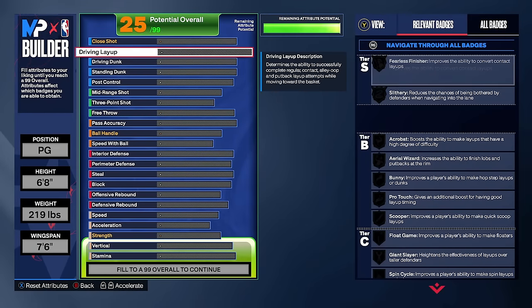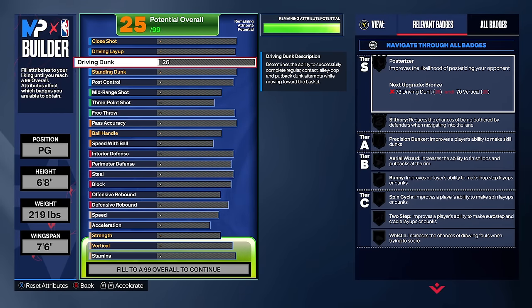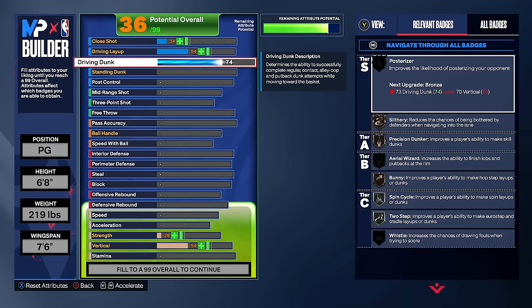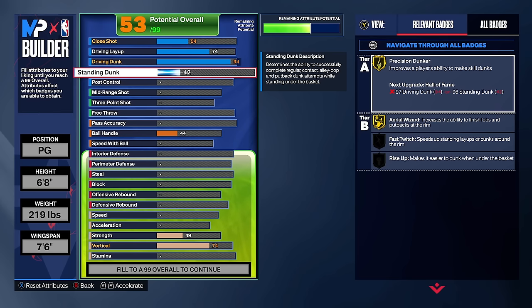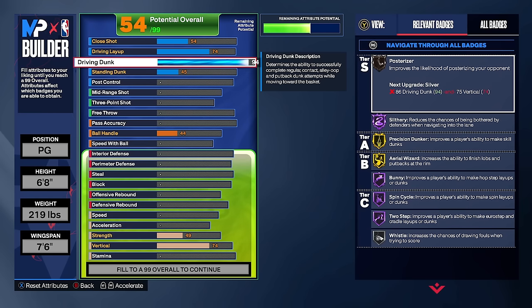The first thing we're upgrading is driving dunk to a 94 — we get every single contact dunk in the game out of 6'8 except one, which is just too expensive for the rest of the build. This build is crazy; I spam the dunk meter and get crazy contact dunks. We'll go with a 45 standing dunk for the animations. We'll get hall of fame slithery from the vertical upgrade, gold post riser, hall of fame bunny, and gold precision dunker.